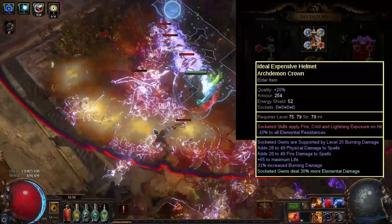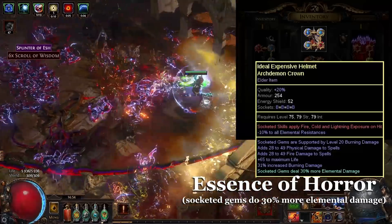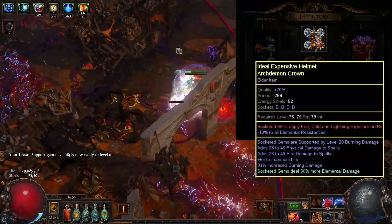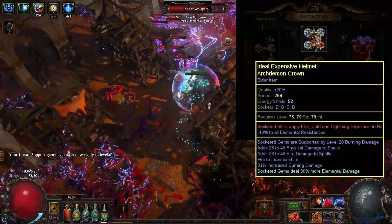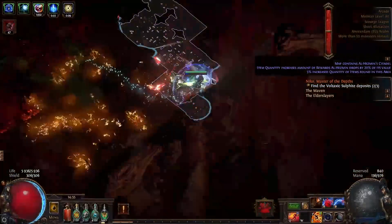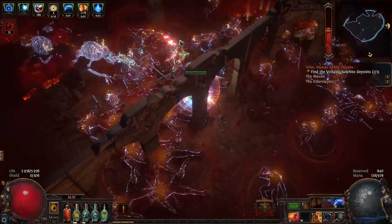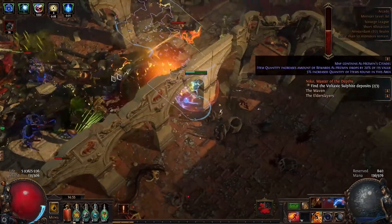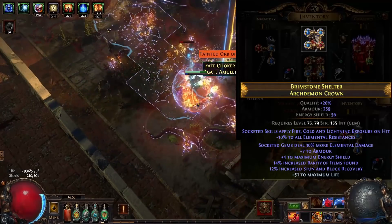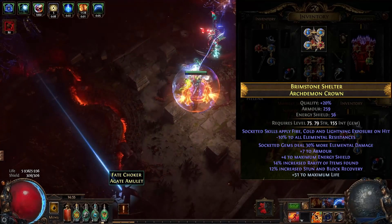Ideally you'd add Elder's influence to the Archdemon helmet and use Essence of Horror to get 'socketed gems deal 30% more elemental damage,' and hope you also roll 'socketed gems are supported by Burning Damage.' If super lucky, maybe some flat physical or fire damage to spells, and with Scourge you could get plus 1 to level of socketed intelligence gems. As you can see, there are some very expensive options. My own helmet has nothing but life and an essence craft — and this isn't the first time I tried to craft it; I wasted almost 2 exalts on failed attempts.